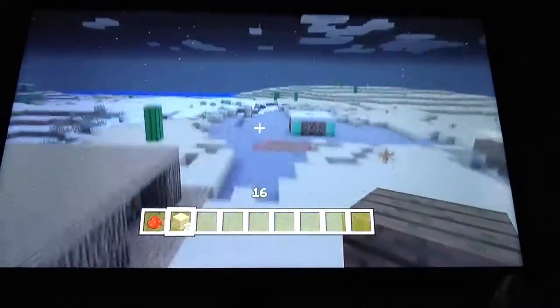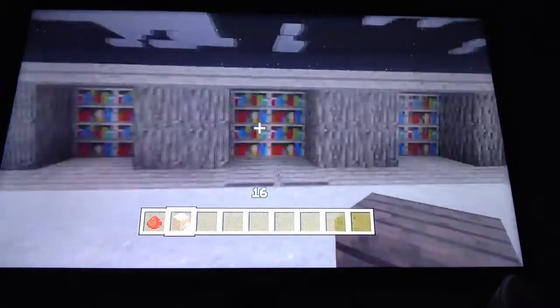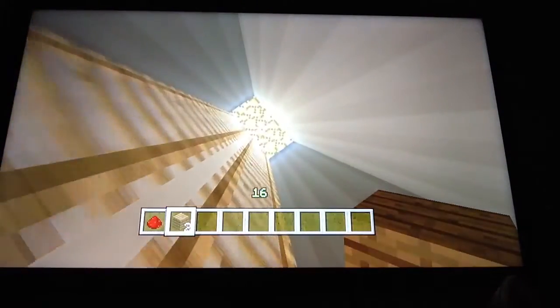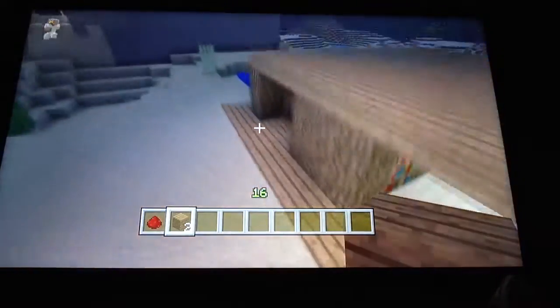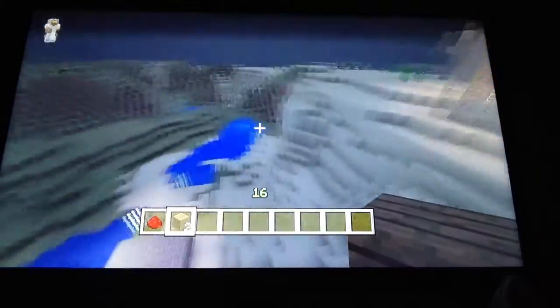That's an enchanted table — this is a secret library door where you come in here and then go underground. I was about to make a secret base under here with loads of different redstone security systems, but I never got time to. Since we still have quite a lot of time, I'll show you the secret way to get into the castle.